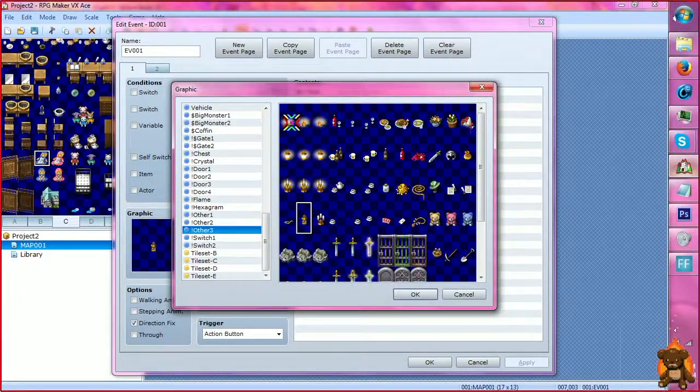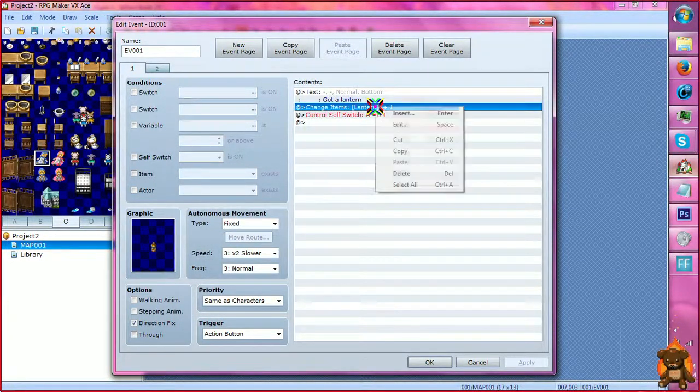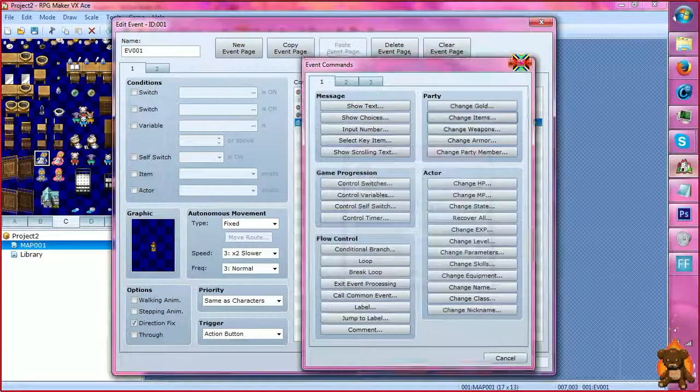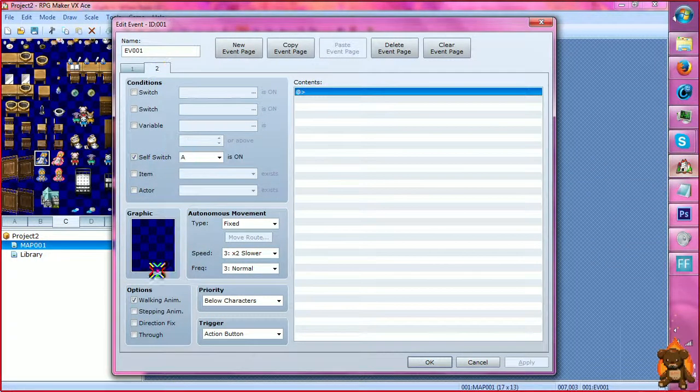Here's a 3 by 4 arrangement. So if you were to have it not set as direction fix, it would turn into this up here, because it would be the downward-facing one. Then change items is over here — add a lantern. Then control self switch A on, so that once you have the lantern picked up, it just becomes a blank graphic.